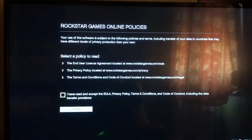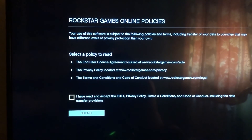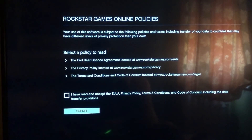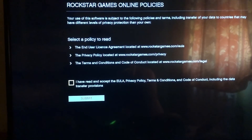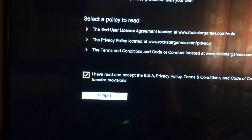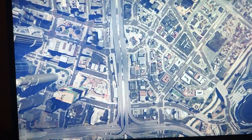Once you start it up, you will get the Rockstar Game Online Policies screen. Just scroll down and accept it, then submit. There you go.